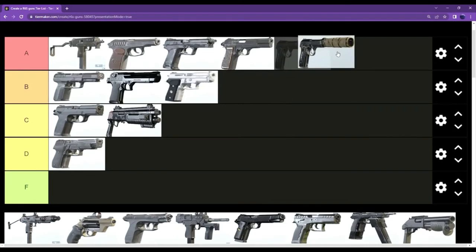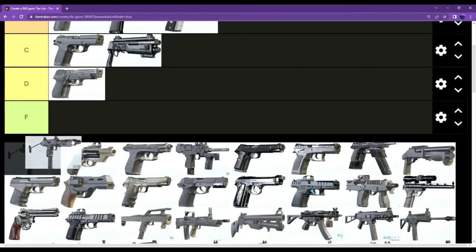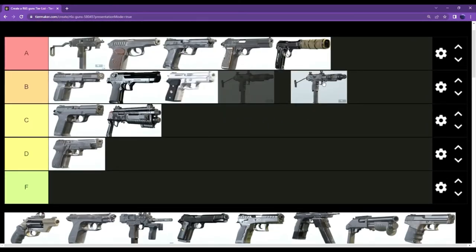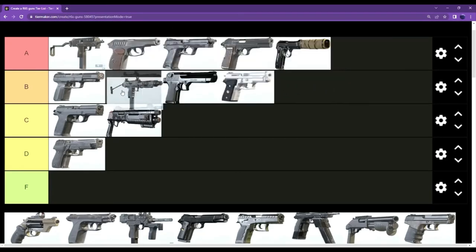The Luison — Caveira's pistol — it's not as good as it once was but it's still really, really good. I'm gonna put it as A tier. The SMG-12 — I don't think this gun's that good; I kind of want to put it as B tier.